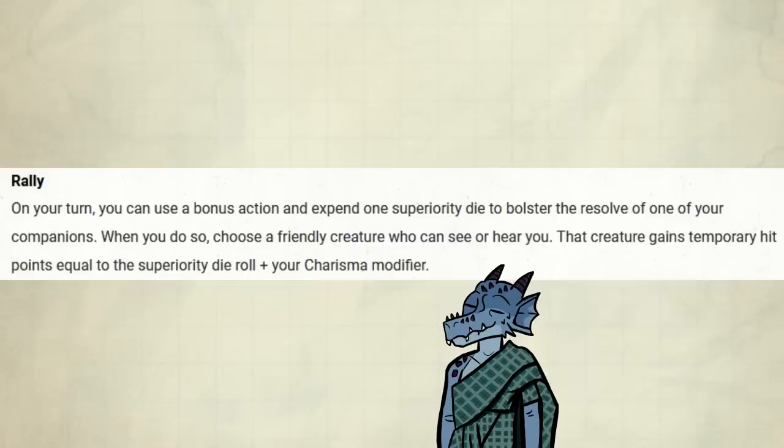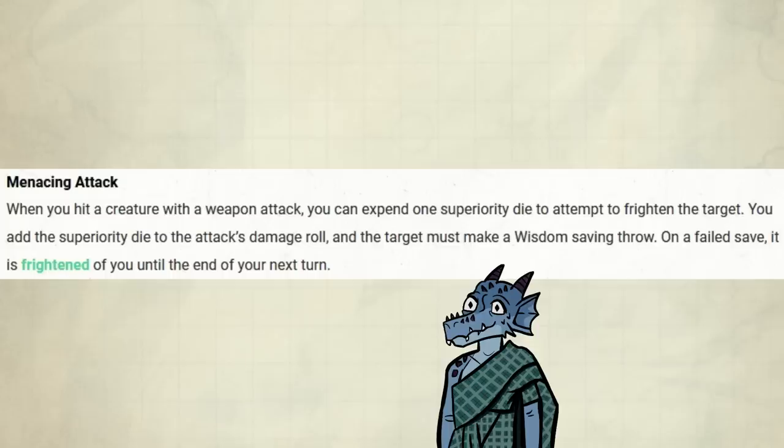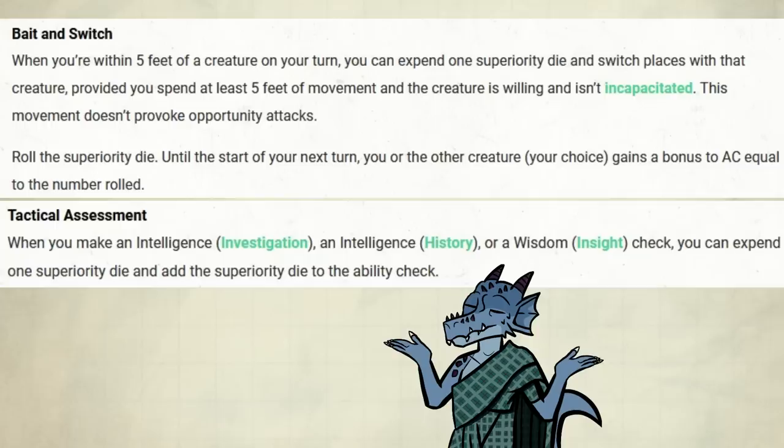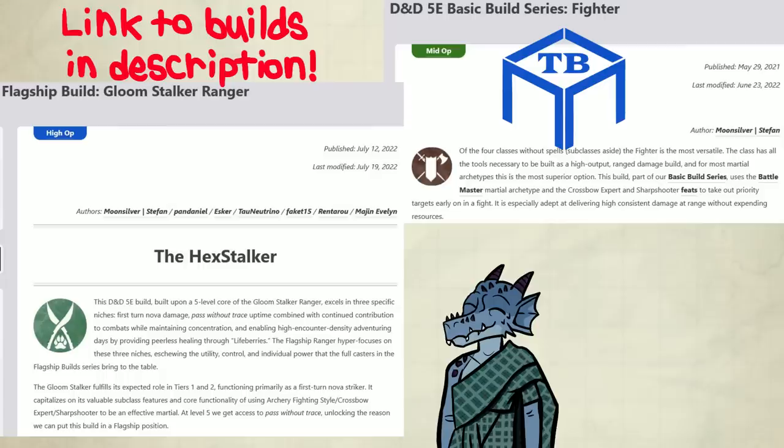Rally should be used at the start of your day, before short resting afterwards, for some extra temporary hit points. Ambush allows you to take out targets before they are a problem, like spellcasters — if you have Assassin levels, this will add even more damage. Maneuvering Attack can be used to maneuver your allies if needed. At this point, you should take a look at Bait and Switch and Tactical Assessment. And if that isn't enough: Pushing Strike, Distracting Strike, Goading Strike, or maybe Parry. There are a lot of options that are at least half decent. If you want to see builds using some of these features, check out the basic build fighter or Gloomstalker Ranger flagship from Tabletop Builds — I'll link them in the comments.